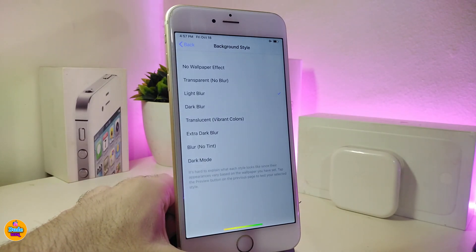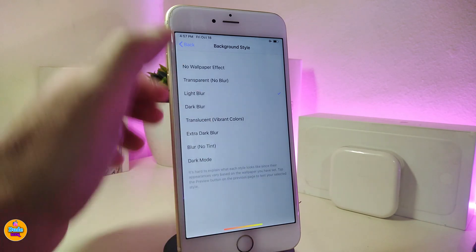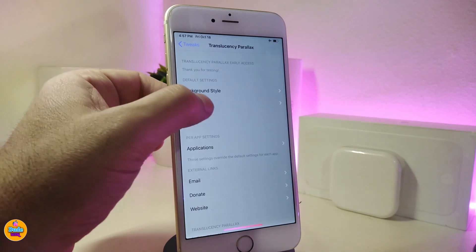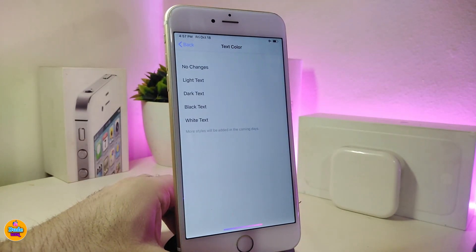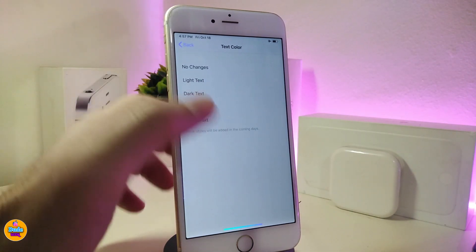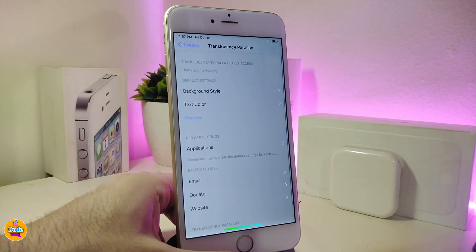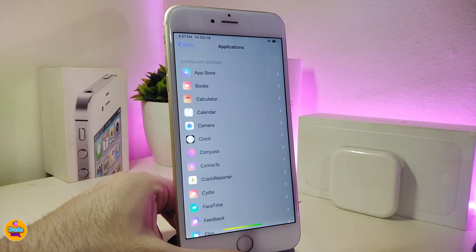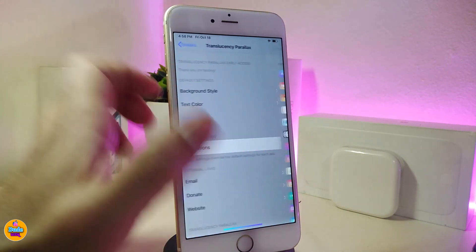If you tap on the background it will give you some other options to pick your favorite from. Going to text color will give you five different kinds of options — you can pick any one you'd like. You can also bring this translucency parallax style into any other application you would like.